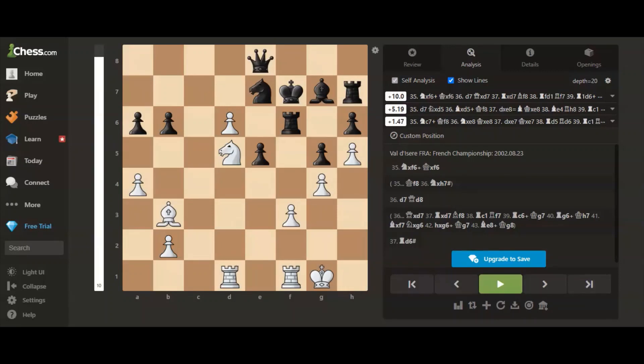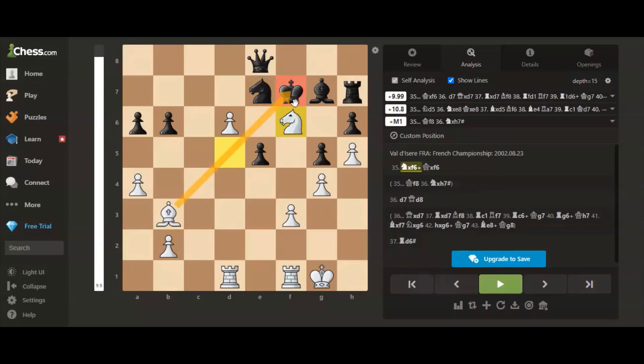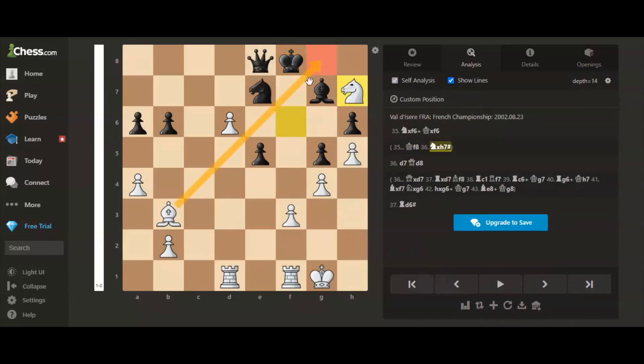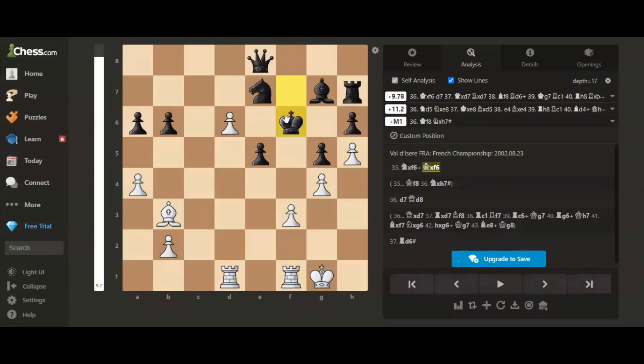I'll show you how to win in this position with white. The winning move is knight takes f6, with a discovered check from the bishop on the king. Now if king to f8, the knight takes h7, which is checkmate — the bishop covers the diagonal and the knight checkmates the king.